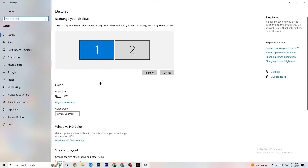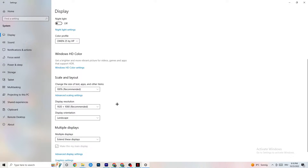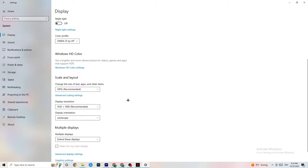Color profile doesn't really matter. Go down to Scale and Layout and change the size of text, apps, and other items to 100% as recommended, if it is set to something else. Afterwards go to Display Resolution and keep it set to the same resolution your game uses — for example, if your game runs at 1920 by 1080, set this to 1920 by 1080 as well.